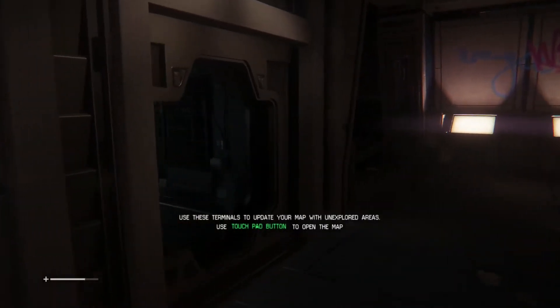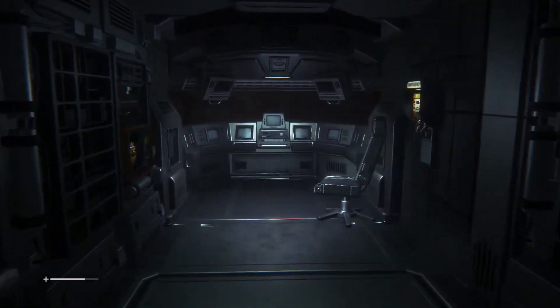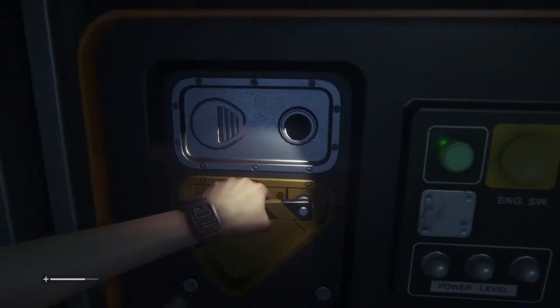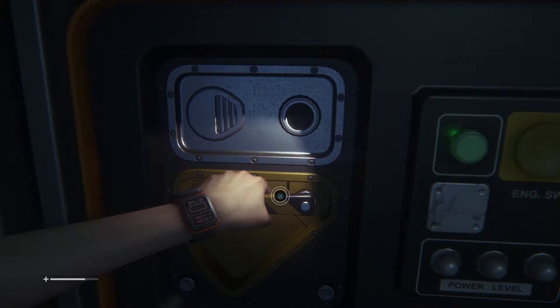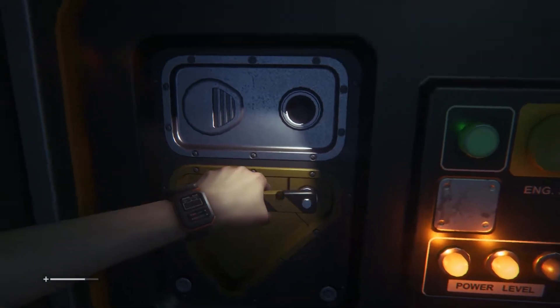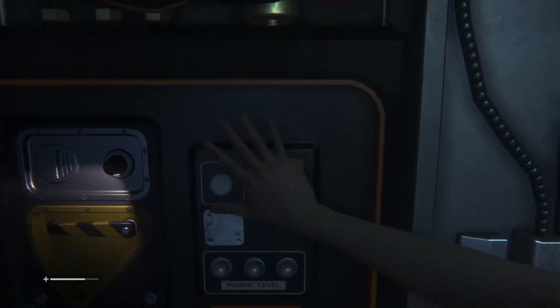Use these terminals to update your map with unexplored areas. Use the touchpad button to open the map. There we go — put the generator up. Should the lights turn on?